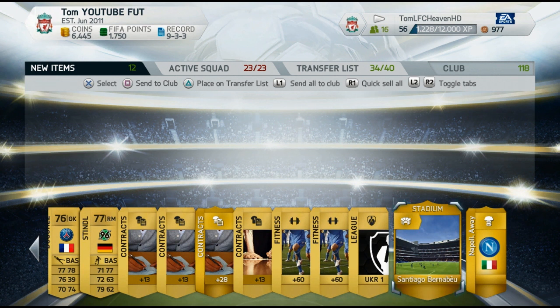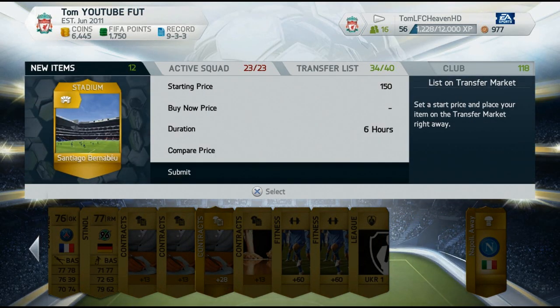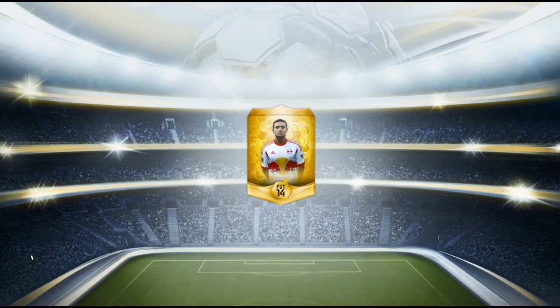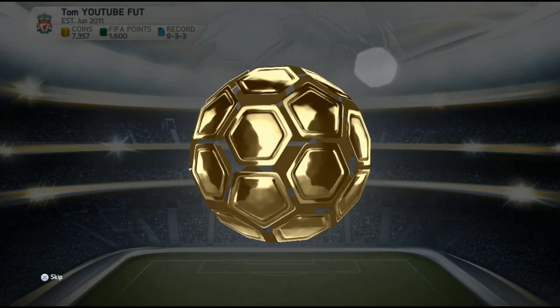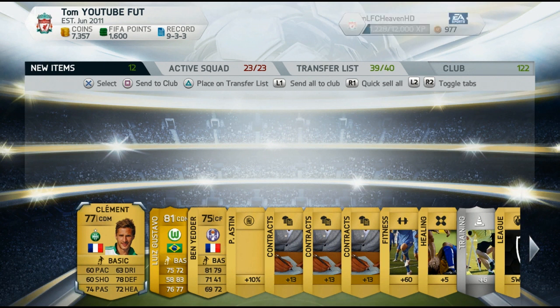The Napoli away kit went for 1100 coins. So if some of you guys are looking for trading with kits and badges, I recommend the Napoli away kit — it's an absolutely brilliant away kit and it's in high demand. I put it up for a 150 starting price and it went for 1100 coins.